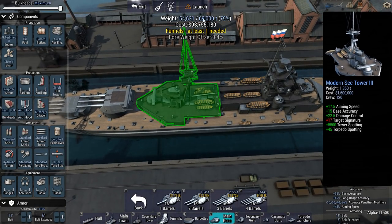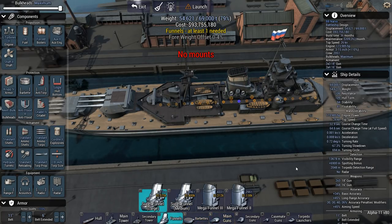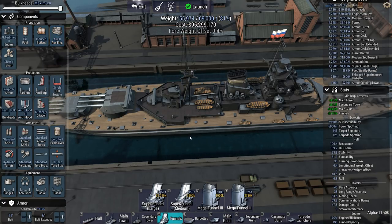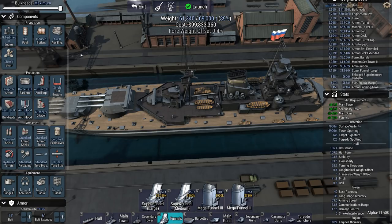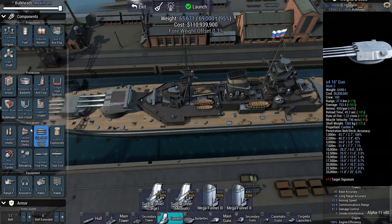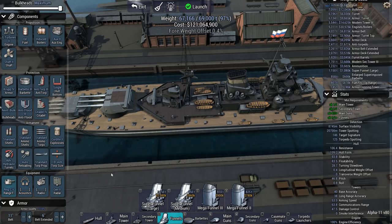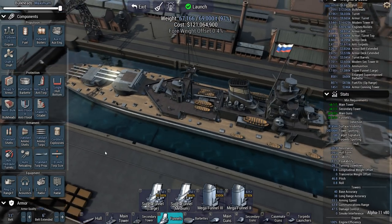I still need to add a funnel, but that really shouldn't cause too many issues. Induced boilers are even enough. Let's go with some barbettes, a bit of anti-torp. That's still almost 8,000 tons. I forgot half the systems on the ship, and now the ship is looking a whole lot different.